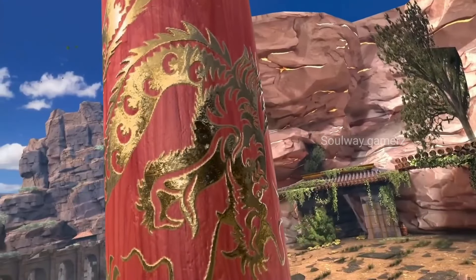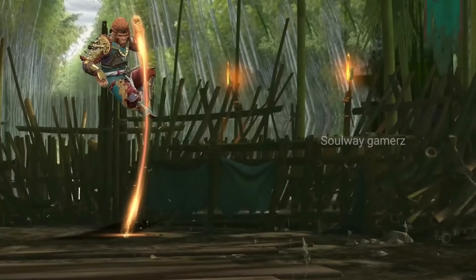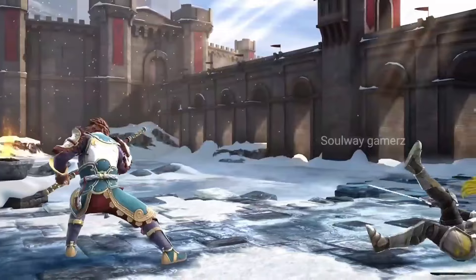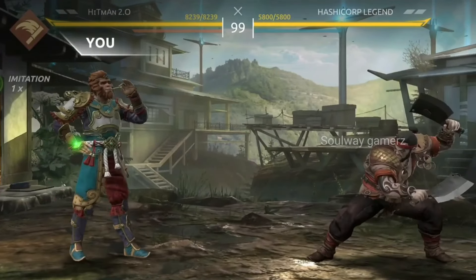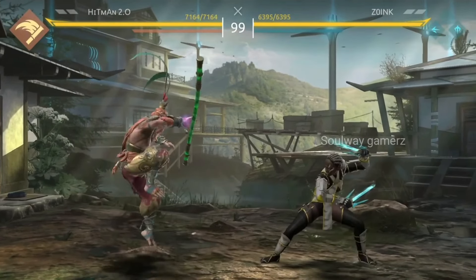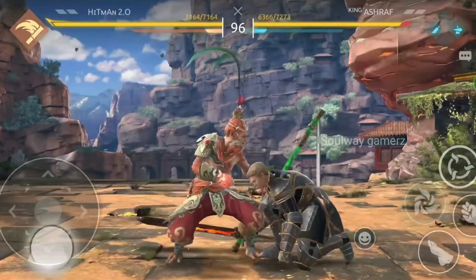Number 5: Shadow Fight 4. This is going to be a PvP 3D combat fighting game in which you will get to see the character of the Monkey King and also his weapons, along with the iconic staff. And in this game you will get to see all the combat skills of the Monkey King, as well as powers which you can use during your fight.